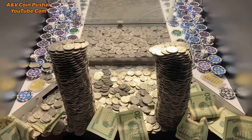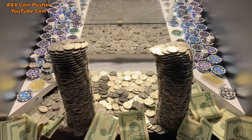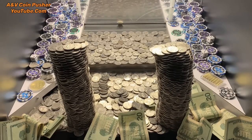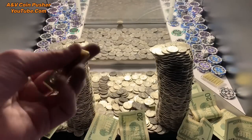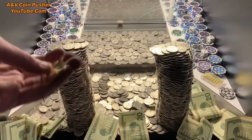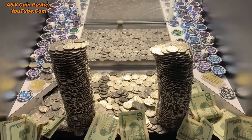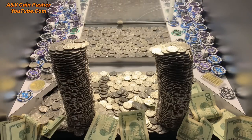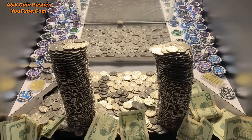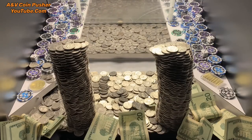So that was the last of our quarters right there. We won a one-ounce gold bar — these are around $1,800 a piece. So we've already made a decent profit, but we're not going to stop there. We're going to keep on going. We're trying to clean it all out of there today, make as much money as possible.